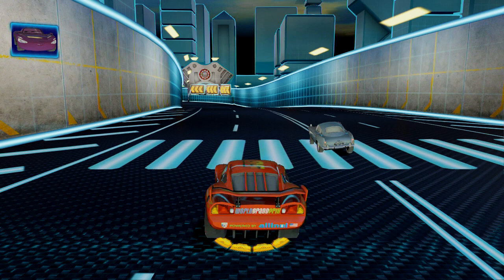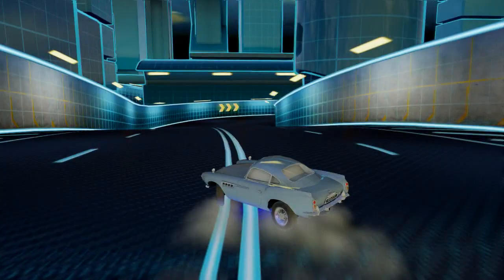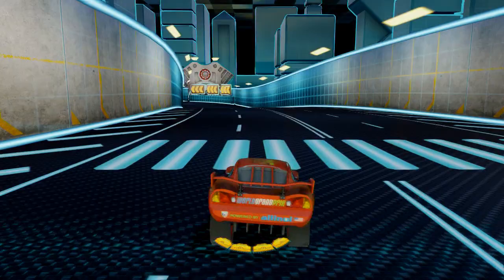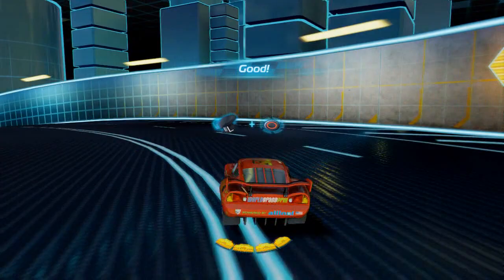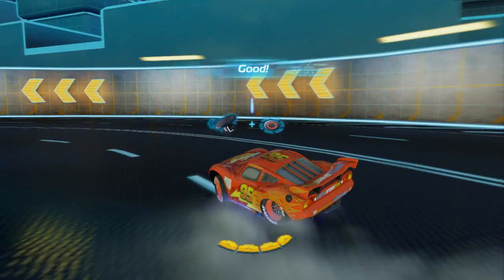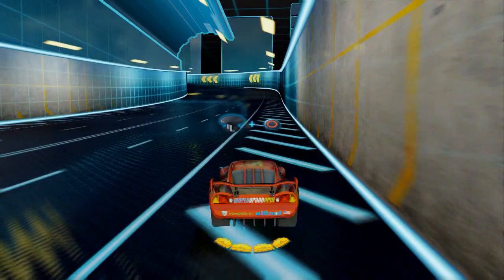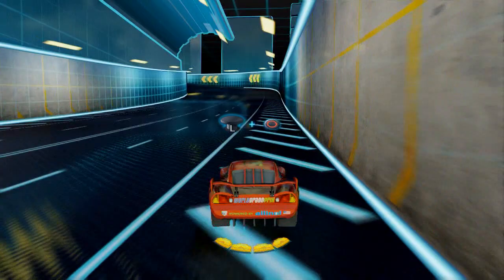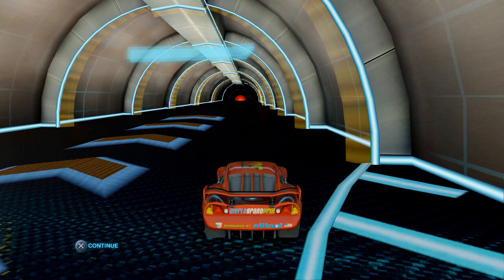Now let's focus on drifting. This useful move can help you gain energy and take corners without losing speed. Thank you, Finn. Ready, Trini? It's your turn. Sweet! Yeah! Well done. Only earned 200 spy planes? Okay. Go to next.